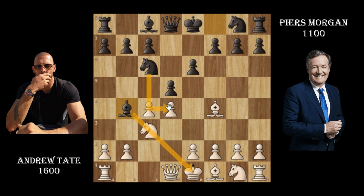That pawn is still defended by the queen, so no worries there. Andrew Tate plays pawn to e3 — you can see he has a good pawn structure. If Piers decides to take, Andrew Tate can just recapture. Five moves in, Piers Morgan takes Andrew Tate's knight, hitting him with a check.